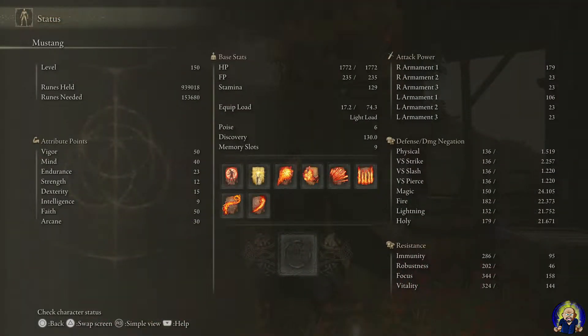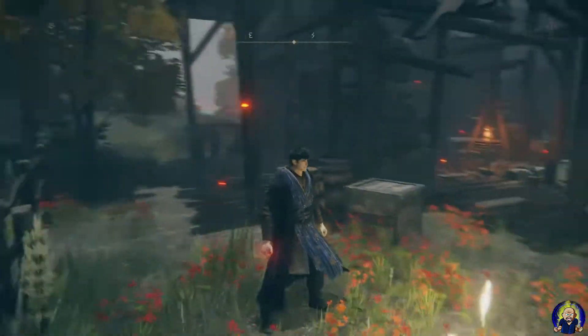Starting with the levels and stats — this is going to be a level 150 build, that's what I always do for my builds. I've got Vigor at 50, Mind at 40, Endurance at 23. Strength I left at base — this is a Samurai starting class, so that's why Strength and Dexterity are where they're at. Intelligence left alone, Faith is at 50, Arcane at 30. Now let's get into the incantations.